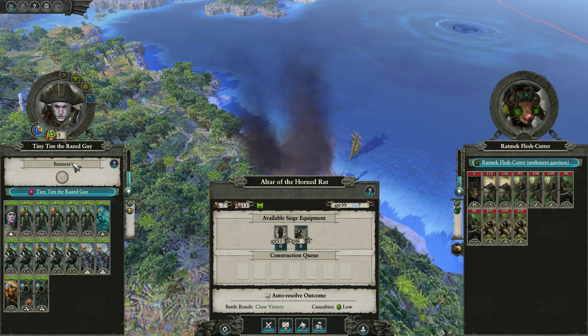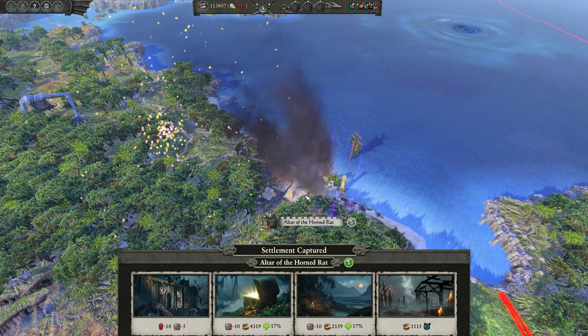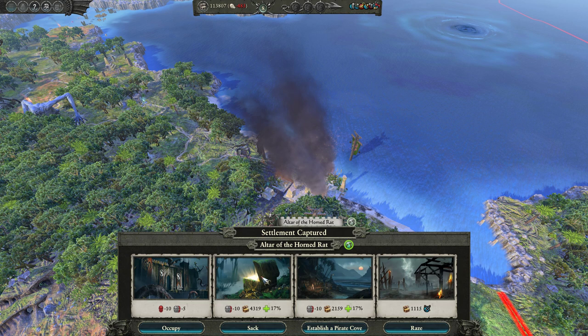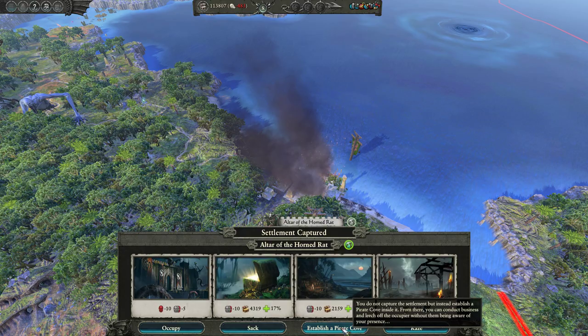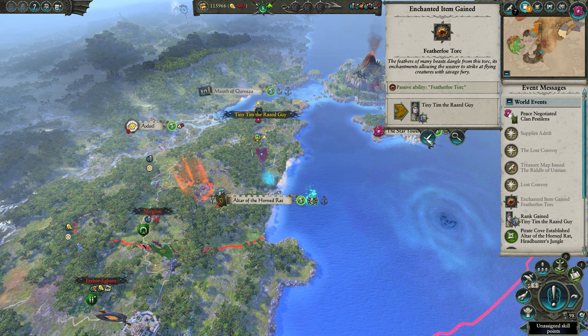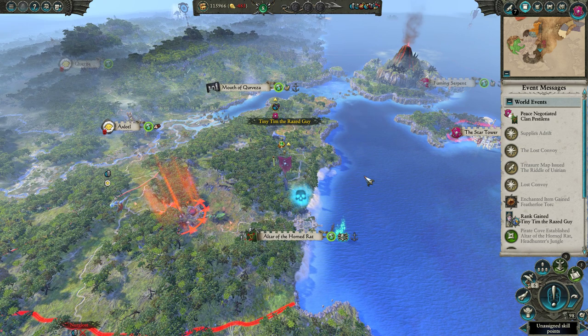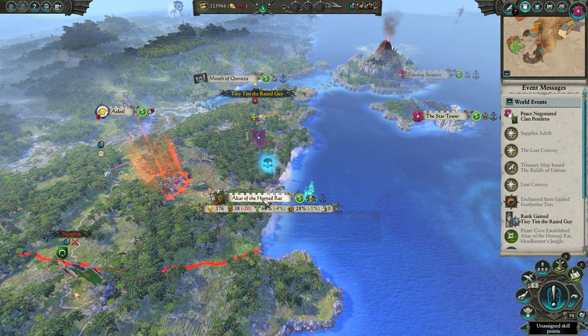Let's attack right here. For tutorial purposes I'm going to hit auto-resolve. As you can see, we can Occupy — I don't recommend that. We can Sack, which is fine, but then the settlement's not going to make as much money as establishing a pirate cove. You can also Raze it — you get a lot of infamy, like 200, which is really good. But I recommend clicking 'Establish a Pirate Cove.' As you can see, you made a new hideout, and my loyalty went up from 6 out of 10 to 7 out of 10. Loyalty is another gameplay mechanic we're going to have to work on.